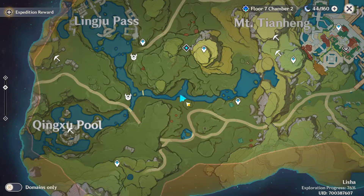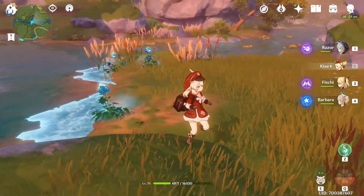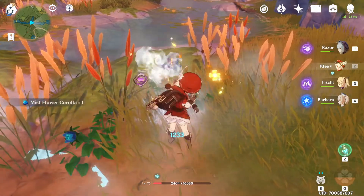Next, the last location was just there and now you're going to teleport up here and then glide down. You're going to find three flowers right here — again use your character to melt them down and you can pick them up.